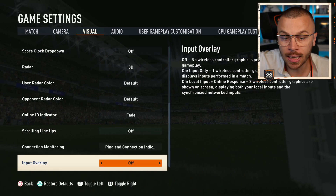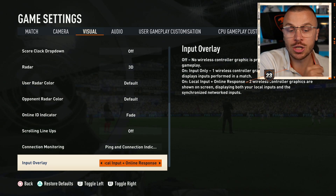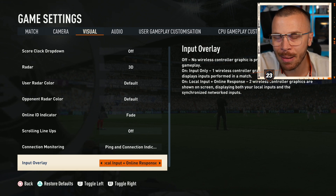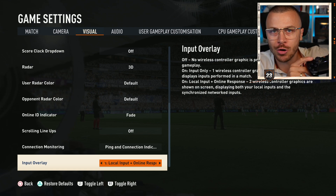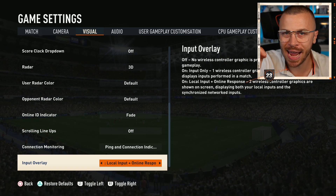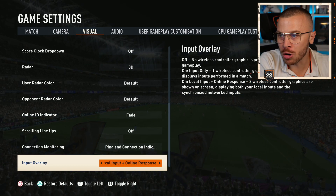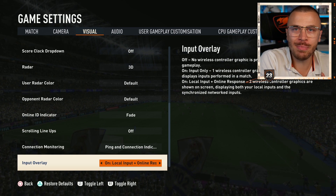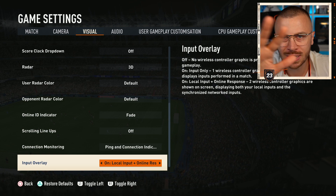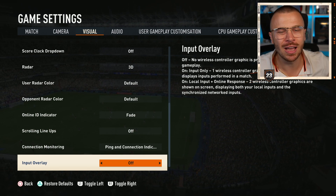Finally, Input Overlay — off, input only, or local input and online responsiveness. If you go with the last option while playing online, you'll see two controllers in the top right corner: your own controller inputs and the online controller showing how quickly the servers perform your commands. In my opinion these options are great for content creators, YouTubers, and streamers so viewers can see their live controller inputs. But if you don't stream or upload videos, turn it off — you don't need it.